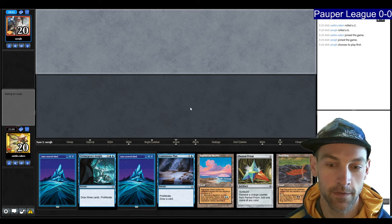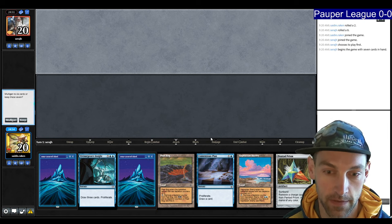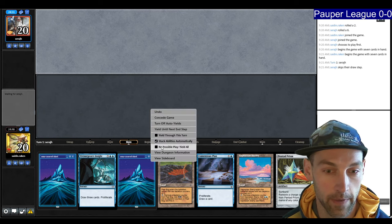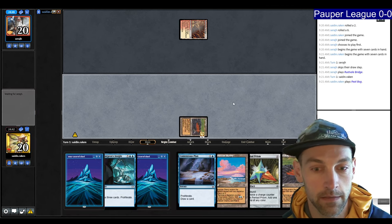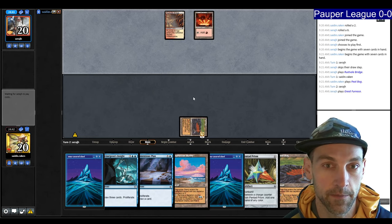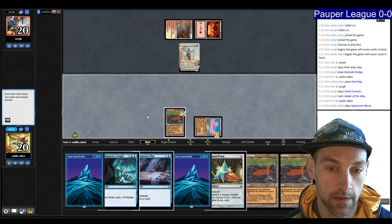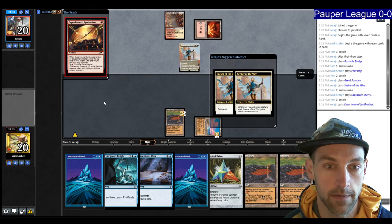Okay, we're in round one. We have a really sweet hand — turn one depletion land, turn two off-color land into Prism plus Contentious Plan, leaving us with five mana untapping on turn three. We'll keep. Our opponent plays a Rust Veil Bridge, indicating maybe Boros or Affinity. They play a Seeker of the Way, so it's definitely Boros. I'm going to pass and then next turn go Pentad Prism, Peat Bog, Contentious Plan, and untap with a ton of mana.